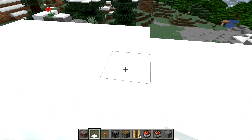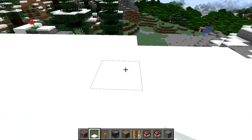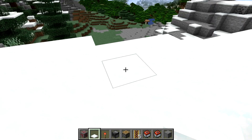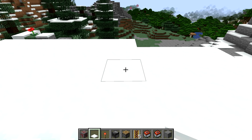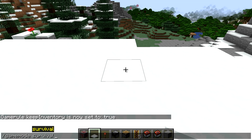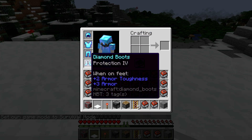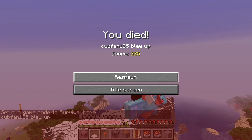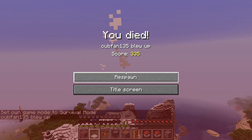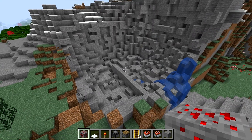Now anybody who walks on this snow layer will detonate the trap. You can substitute the snow layer if you build this indoors for carpet — carpet will work exactly the same way as this, just replace the snow layer with carpet. So let's go ahead and go into game mode survival, make sure we're on hard difficulty, we got our armor on. Let's see if we go down. Yep, you're not surviving that one. And here's the aftermath of the explosion — quite devastating indeed.